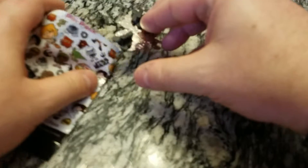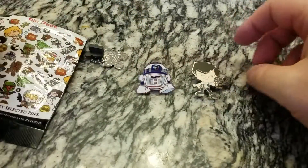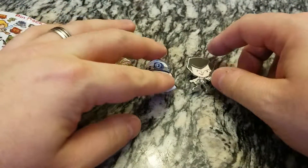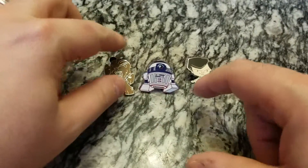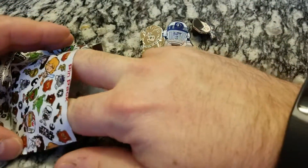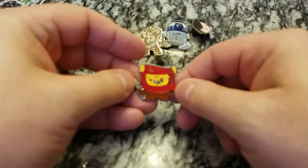The first one we got... oh, we got two — double Hans, double R2s! Oh, we got Chewy! Well, thankfully it's not the same as last time because we got those two in the last one, but we got Chewy — that's definitely a plus. Another Ewok.